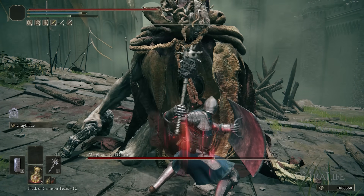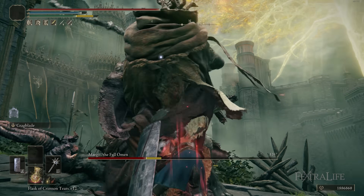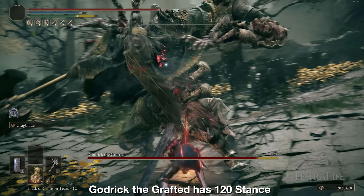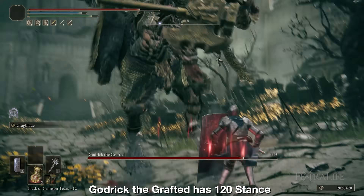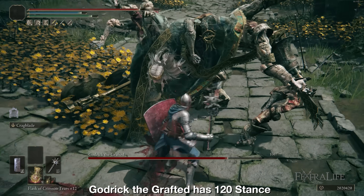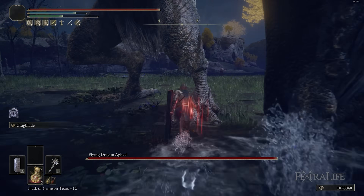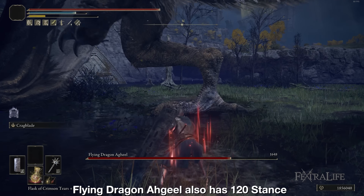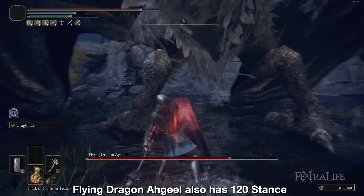Getting in some free damage is very important when you're fighting tough bosses since they're not hitting you when their stance is broken. Some bosses have more than 80 stance — some have 110, some have 120, some have 105. It varies a little bit from boss to boss, but a lot of bosses have exactly 80 stance, and to my knowledge none of them have less than this in the game. Which means you want to try and be able to do at least 40 stance damage if you're going for a stance break build.